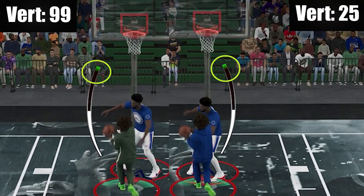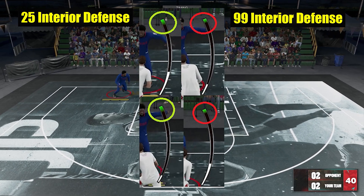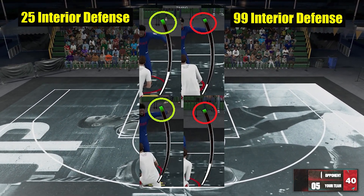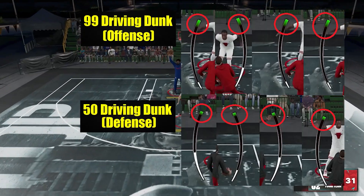Now for the first one, in terms of green window size, I tested 25 and 99 vert and you can see here that there's no noticeable difference. Keep in mind that's minimum and maximum, so if it really changes the green window size, it should be at least noticeable. Maybe you'd think these things won't appear on blacktop — and that is not correct. I made some tests here before and if something will really affect green window size, it will really take effect here.